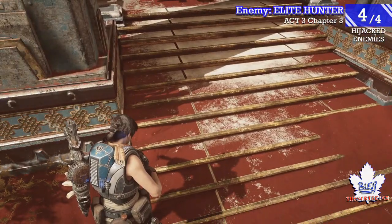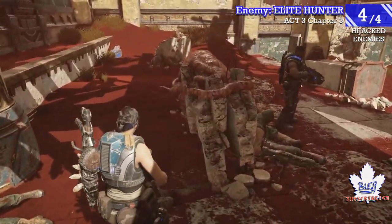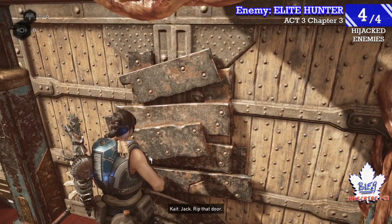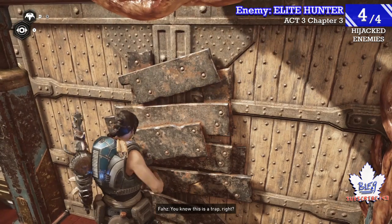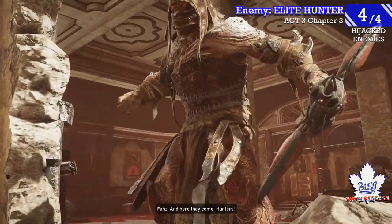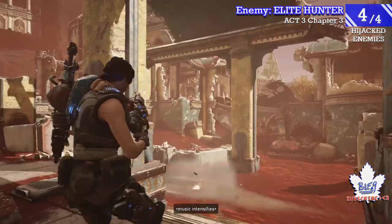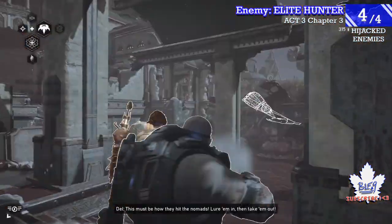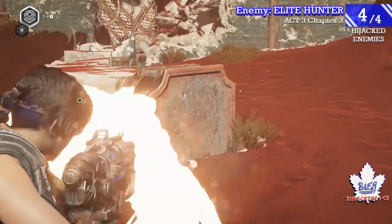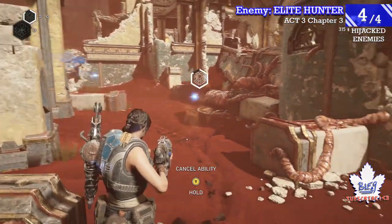There's an easy spot to get Elite Hunters — you will see other ones throughout the campaign. There's going to be a bunch of Elite Hunters in this particular area, the city ruins, which has quite a few of them that you'll have to battle. This will be an easy spot to get the Elite Hunters — you just hijack one and he'll go after the other Elite Hunters or whatever other enemies are nearby.